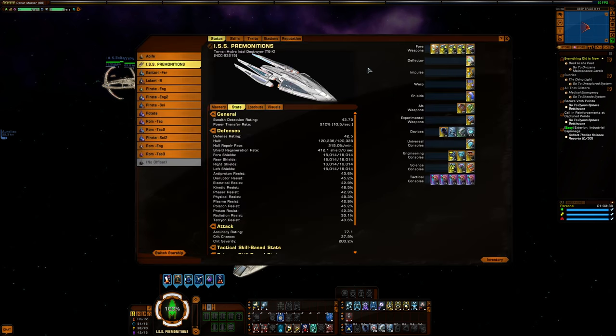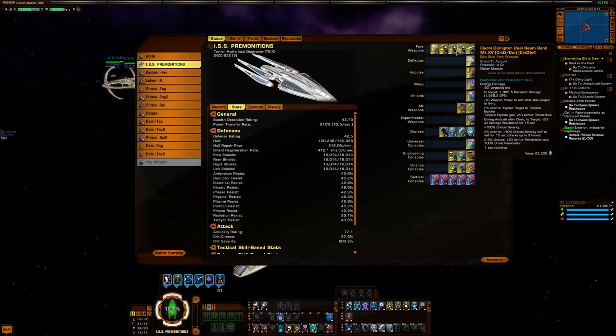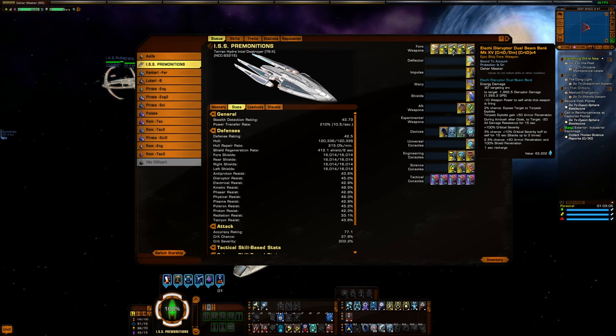Jumping into the gear — the way I used it in the video I uploaded, that big 20-player capture and hold, is how I'm going to present it here. I'll mention a couple of alternatives as I go. In the forward weapons I have disruptors — a wide angle dual beam bank along with three Alachi dual beam banks. The main reason for that is purely that these were in my bank for a long time unused and I just wanted to put them on something.